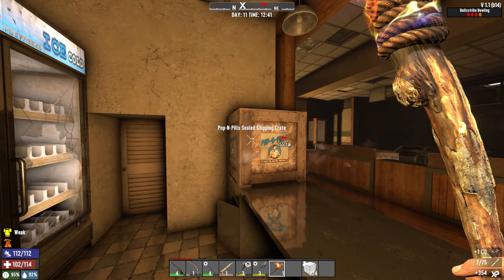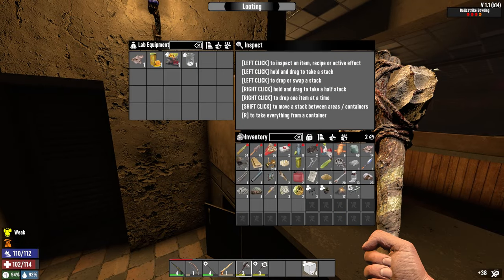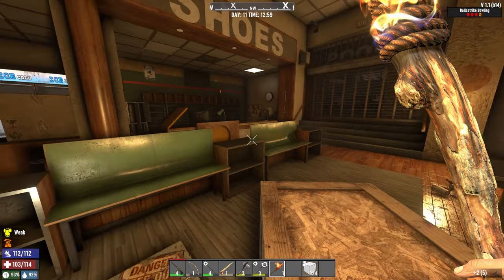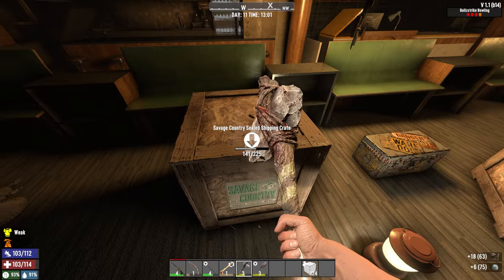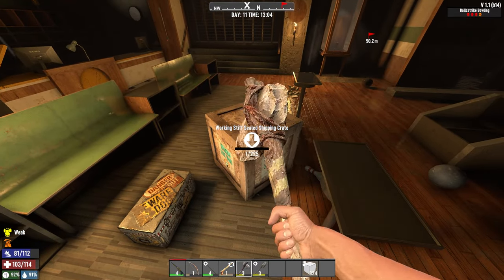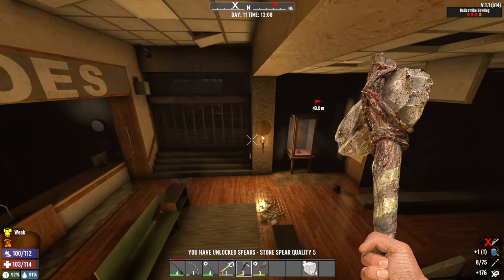Weapon bags, more spears. I'm not happy. Feast and beacon and honey. Now we have the main loot just here. Shipping savage country - I thought that was a shipping crate. Savage country and working stiff tools - give me a wrench. Be a nice game and give me a wrench. Yes baby, forge! Stone spear quality 5.